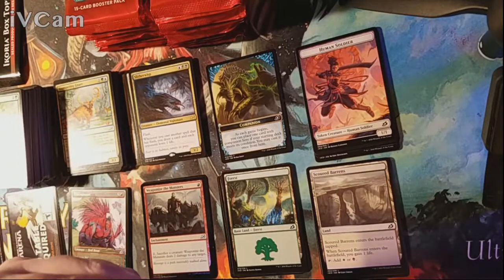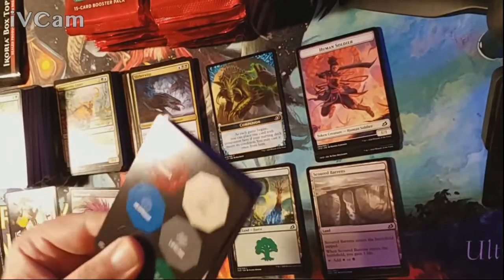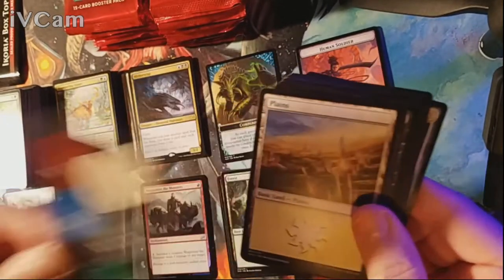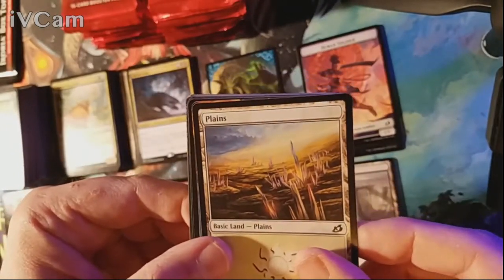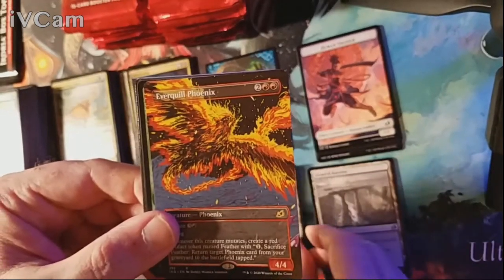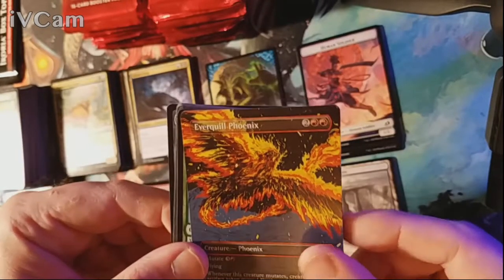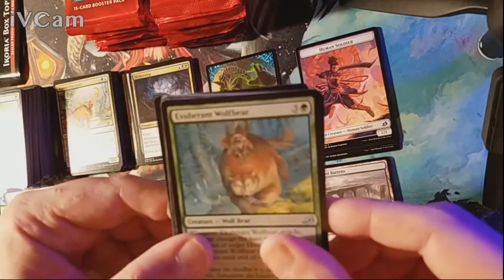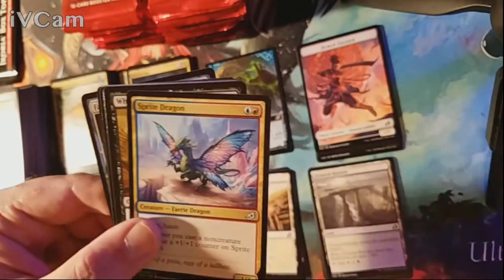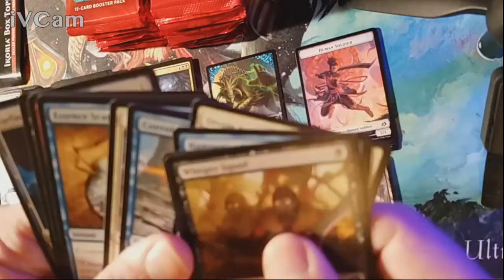Pack thirteen, row two — our token card. Plains is our land and our rare is a full-art Everquil Phoenix. I think that actually gives me a playset of the full art, including a foil one. Uncommons are Exuberant Wolfbear, Escape Protocol, and Sprite Dragon. Nothing of note in the commons.